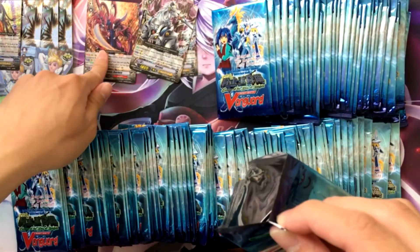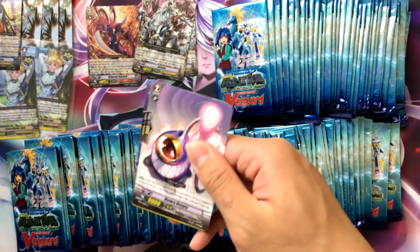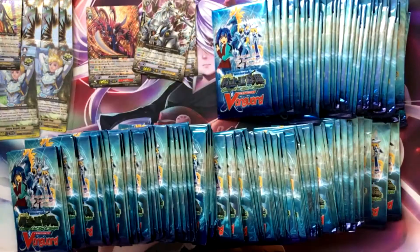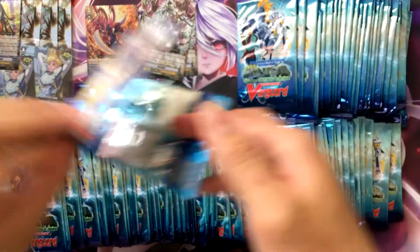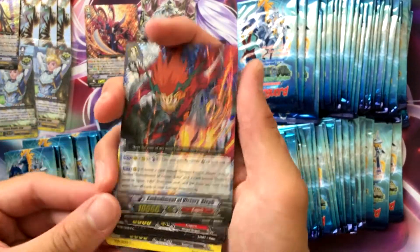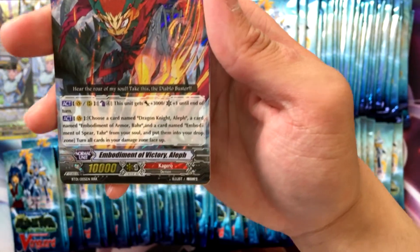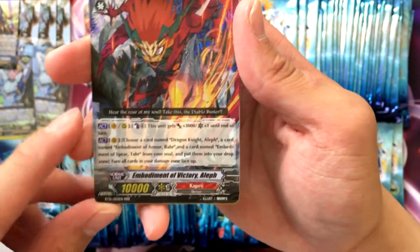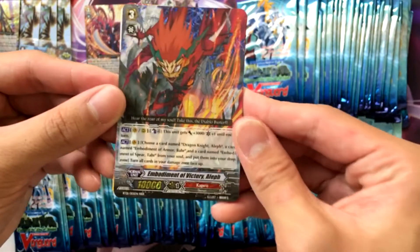I wish they had used this art for Dragonic Overlord — I think they used the SP art. Moodlejack. Ooh, got a bind — Mind of Victory Elf! Activate counterblast four, gains 3000 and a crit. You can also use it on rear guard circle for some stand trigger shenanigans with this.